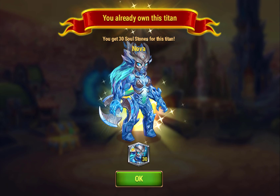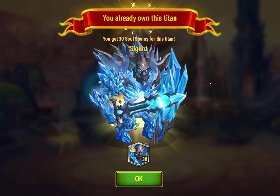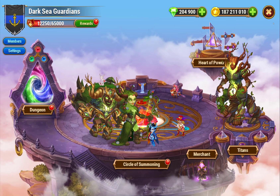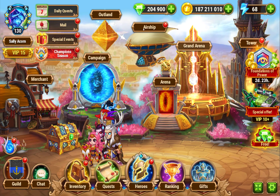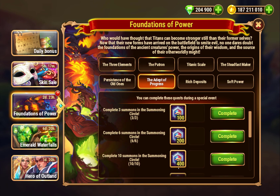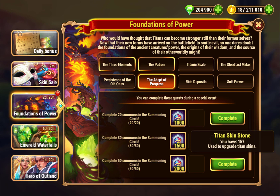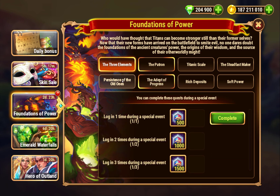If you log in every day, you get some skin stones. If you've made any purchase, VIP 7 is a pretty low barrier — if you've been playing for a few months and you buy value in Valkyries every week, that will probably get you to VIP 7 fairly quickly. So several thousand Titan Skin Stones just for completing those easy tiers is a pretty quick bonus.